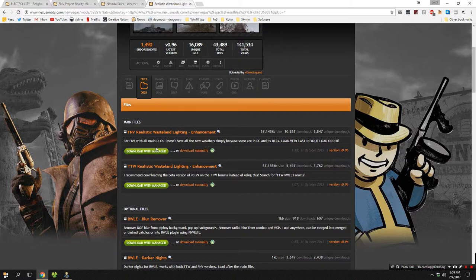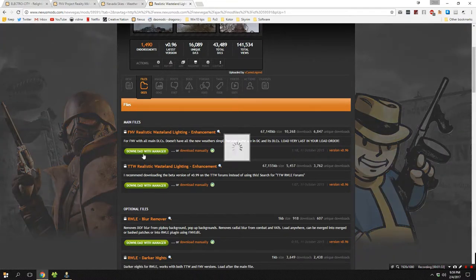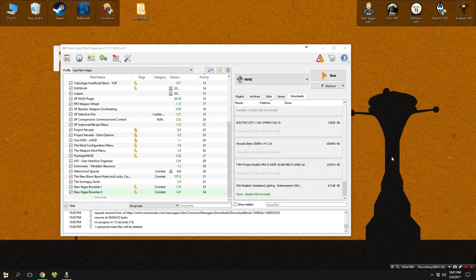If you are planning on using the Realistic Wasteland Lighting Enhancement mod, go to the file section of that mod. You'll notice there are two main files — you need to download the FNV file, not the TTW file. Download that file with manager.